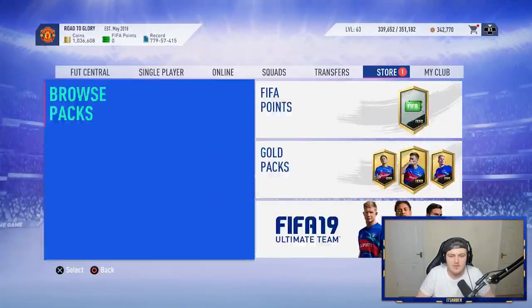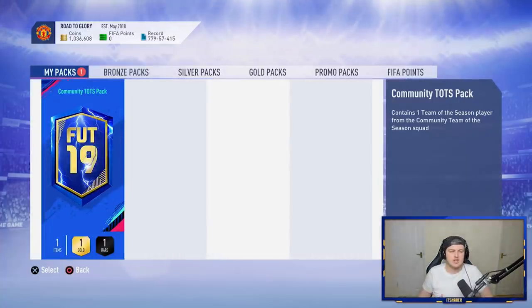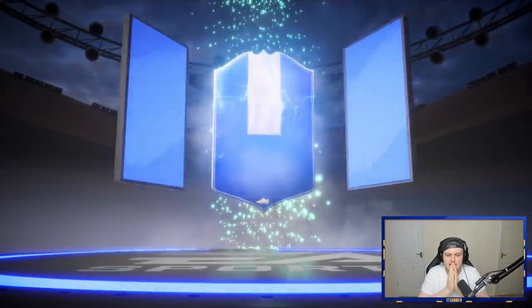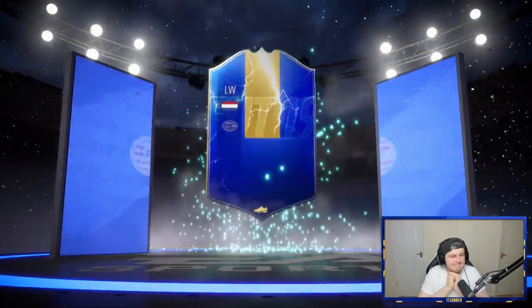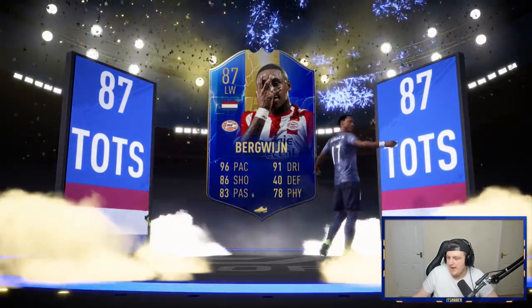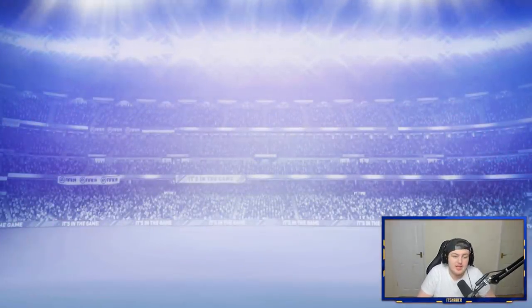Let's go ahead and open up this one — mine first. It's going to be a walkout. Please EA, show me the goods, show me a good one. Come on, walk me out. What are we going to get? It's going to be Bergwijn, sadly. Disappointingly enough, it's going to be Bergwijn. Out of all the ones, that's the one I didn't want because I have no use for it. It's going straight into an SBC.